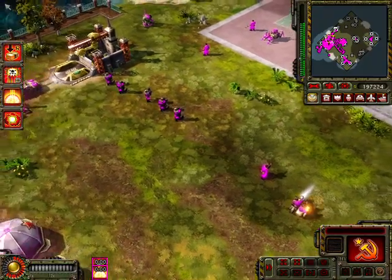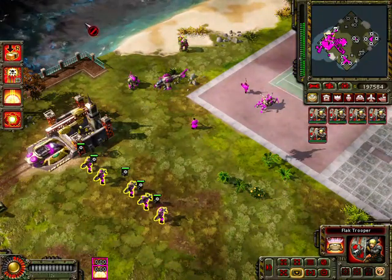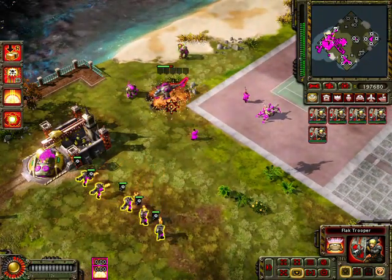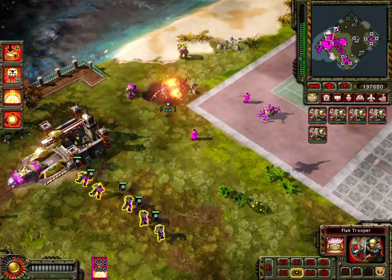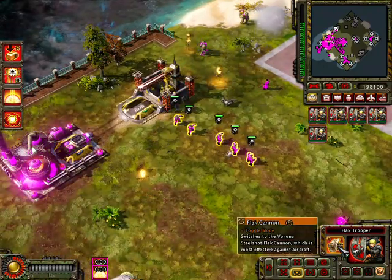These guys are Flak Troopers — the main anti-armor and anti-aircraft units. They can attack aircraft as well as vehicles with their magnetic mines.